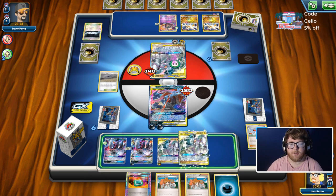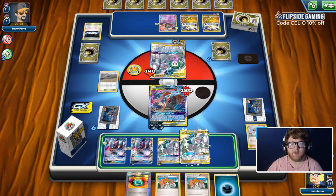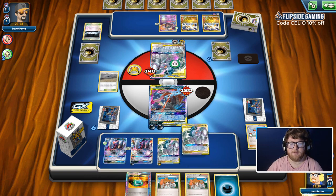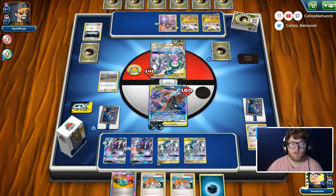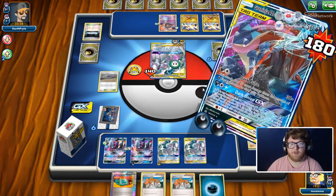I don't think we have a reason not to bench this, just in case we get an N or something — we want as many cards out of our hand as possible. Then we'll Dark Pulse for the knockout.